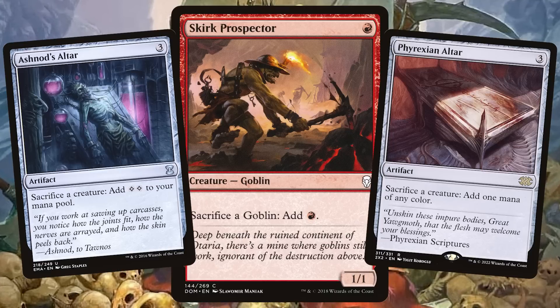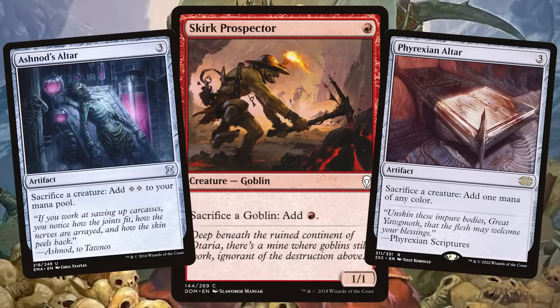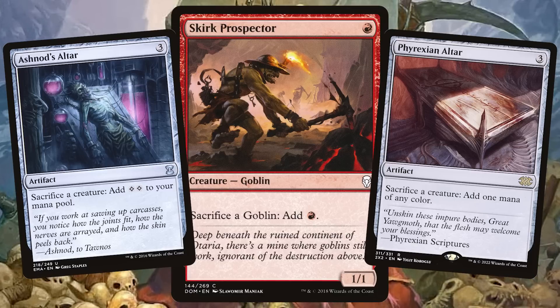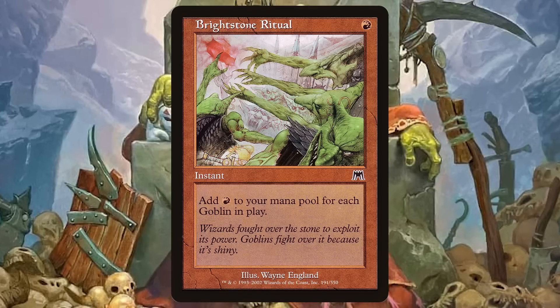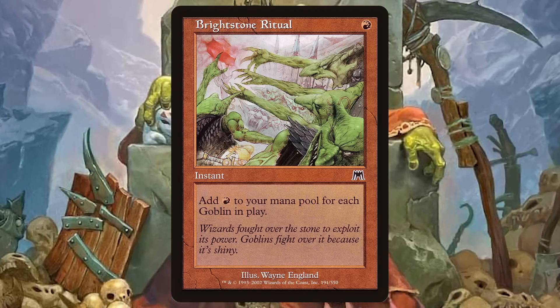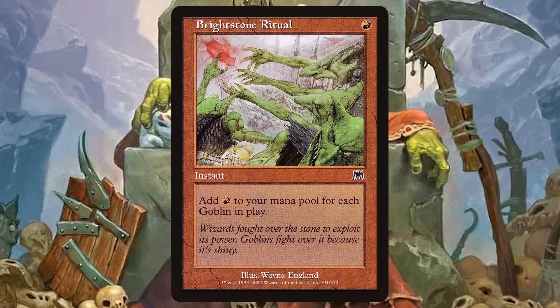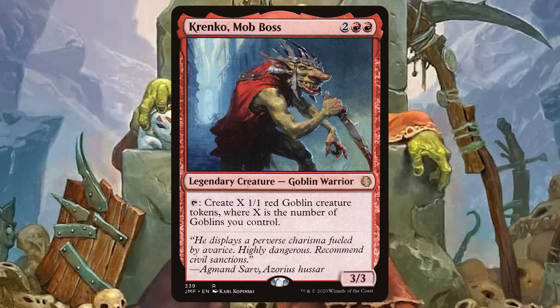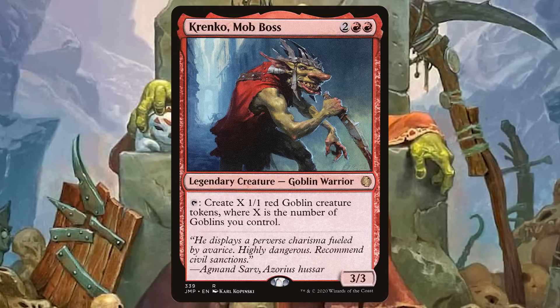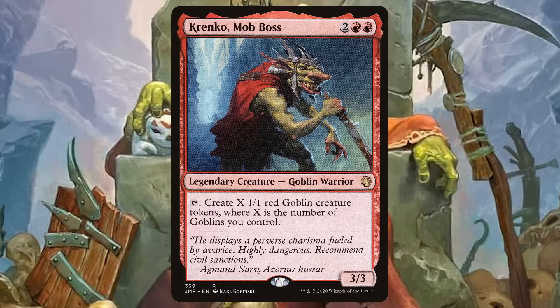Cards that supplement Skirk Prospector are Phyrexian Altar and Ashnod's Altar — again, cashing in creature tokens for more mana so we can keep going. We can also use Brightstone Ritual, an instant that adds red mana to your mana pool for each goblin in play, which can produce a huge amount of mana. Speaking of a lot of goblins, Krenko, Mob Boss can double up your goblins and improve all of your goblin and token synergies.